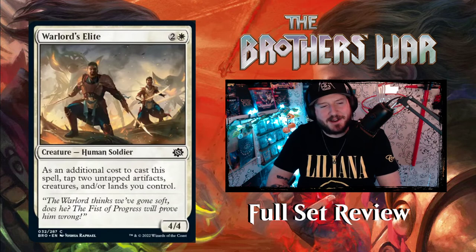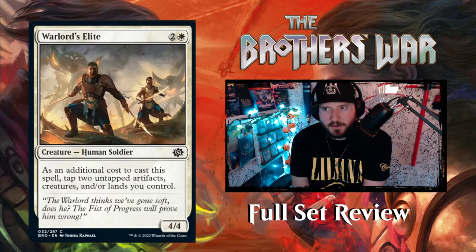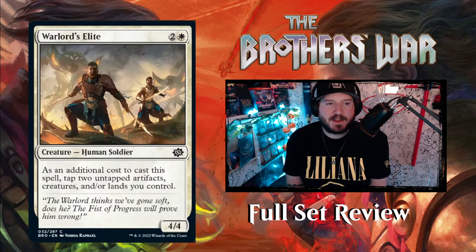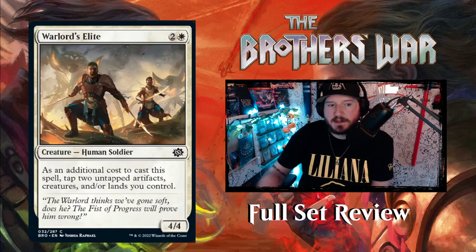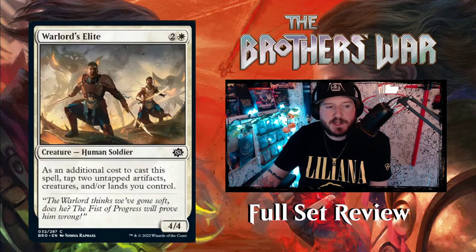As an additional cost to cast Warlord's Elite, I've never seen them say 'tap additional lands' before since lands tap for mana, but you can use creatures, artifact creatures, Power Stone tokens, or just pay two extra mana with lands. It's a 4/4 for three mana — you can get this out early on the curve as long as you have other things to tap. Not too bad.